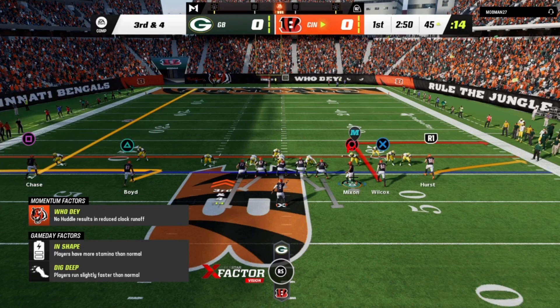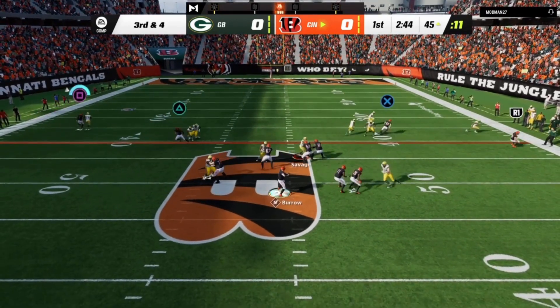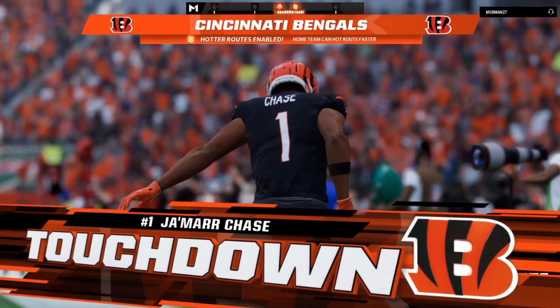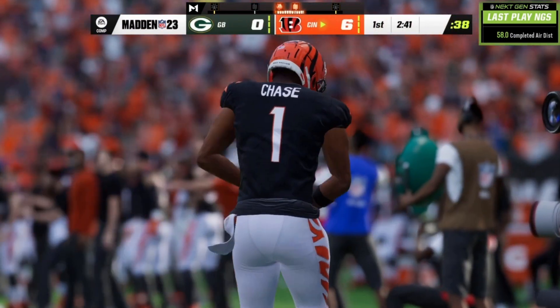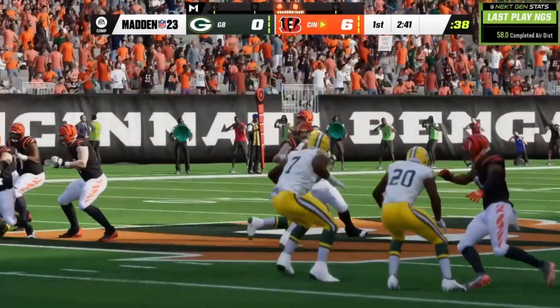He knows what I did earlier against this look, so he wants to trap me into throwing the slant. But it wouldn't have mattered had I called the Lion concept — I would have made this guy the mike, slid that way, and that would make this guy the hot. Post-snap I'm looking at him first, so the second I'd have seen that, I wouldn't have thrown the slant. However, I'd have known I could sit in the pocket and read my concept. That's the whole thing about understanding pass protection. Snap the ball — I know I'm good — outside shoulder, ball right in the basket.